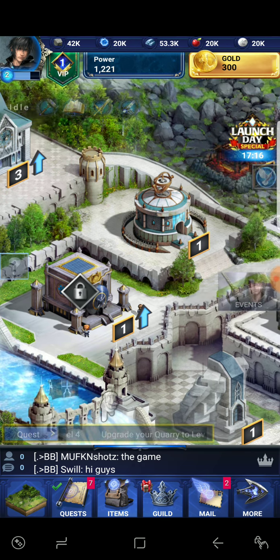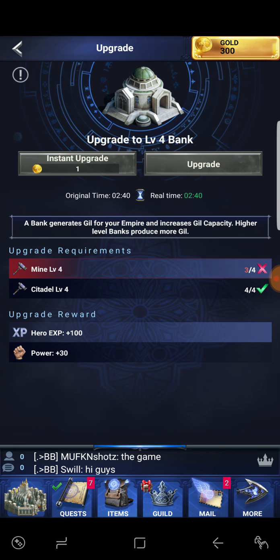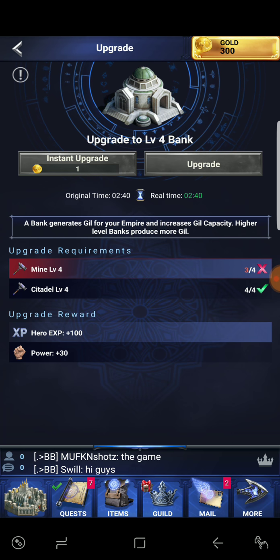You want to make sure you keep everything as equal as possible. Sometimes it's not possible, but you gotta do the best you can. We're gonna go ahead and knock out our bank — not sure why it's not upgrading, but we'll figure it out. It's going to be two minutes and 40 seconds; it doesn't look like it's upgrading right now.